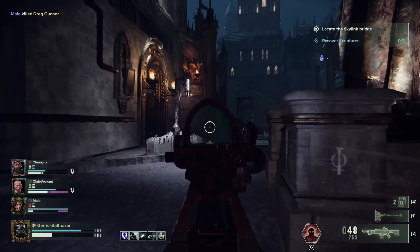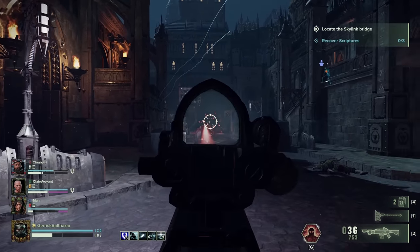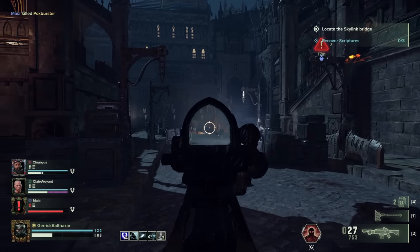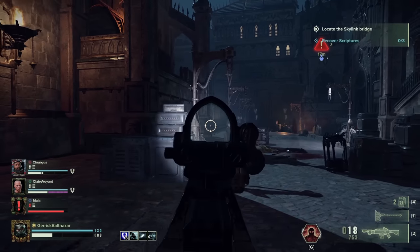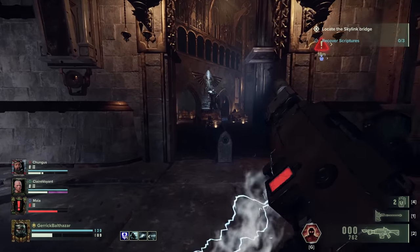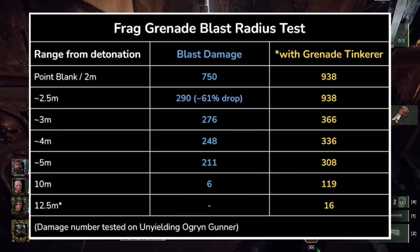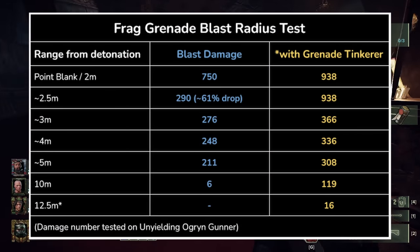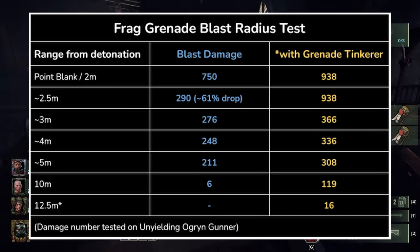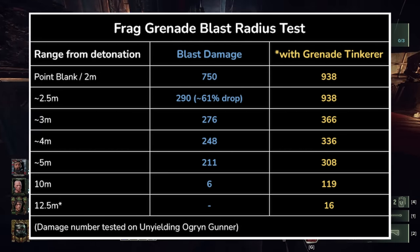Frag Grenades also experience damage falloff — that's the amount of damage lost based on distance from the center of the blast. Frag Grenades can only do their full damage when they are literally right next to or under your enemy, because they suffer massive damage falloff after 2 to 2.5 meters. After that point, a Frag Grenade loses 61% of its blast damage, dropping to next to nothing at the outer edges. Taking Grenade Tinkerer does help increase the effective blast radius, but doesn't help much with the steepness of the falloff.